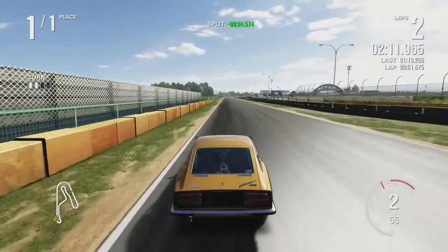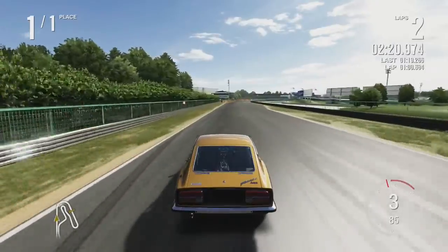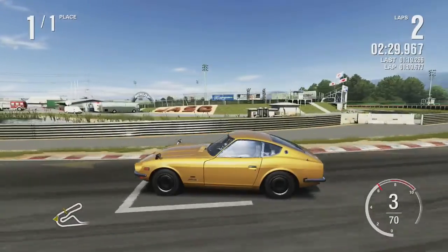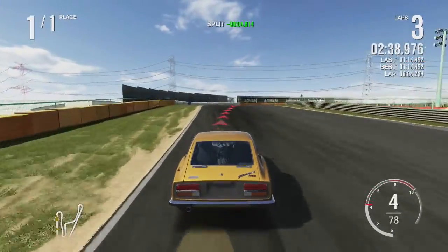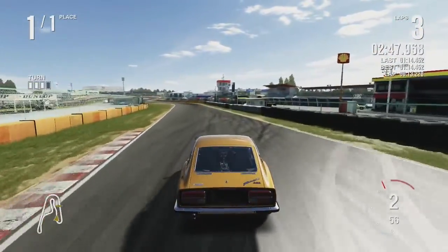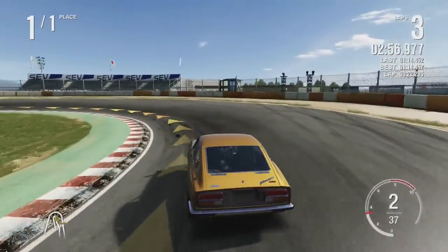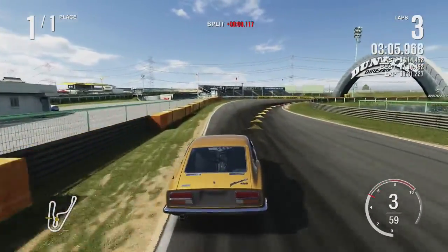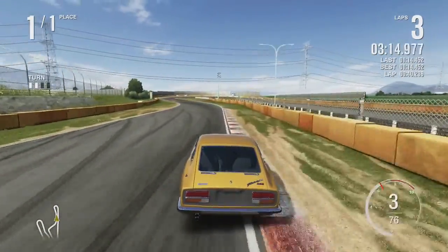Just because the Fairlady Z432 can't get up to as high a top end doesn't mean we can't give it a fighting chance to set a really good lap. We got a bit crooked there but we're okay. A 1:14.452 for the first lap — we can probably improve on that. Take the outside — let's see.